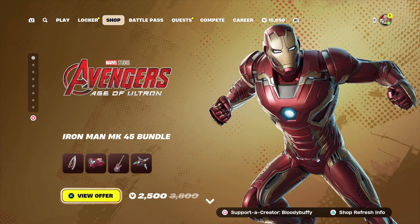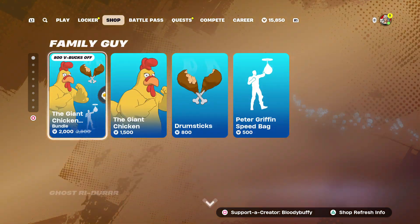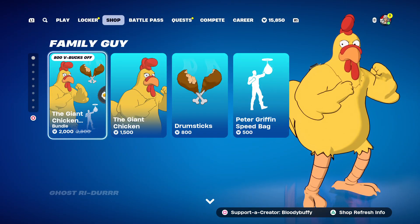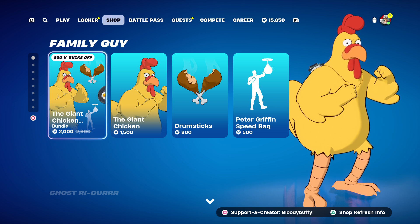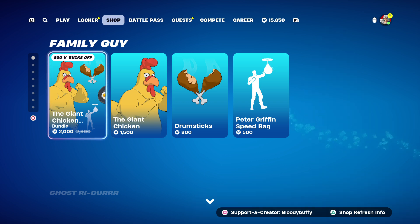Do I tell you now or at the end? I might tell you at the end. So, Avengers — still here. Family Guy — that's back. When did that come back? That came back 105 days ago.